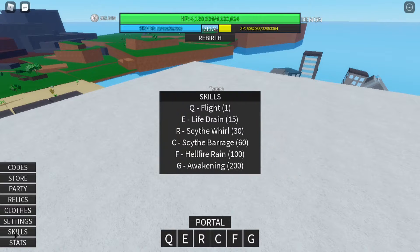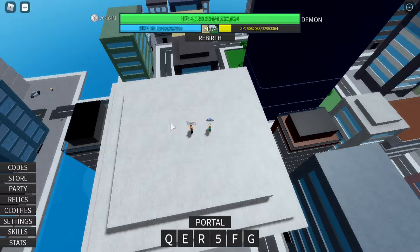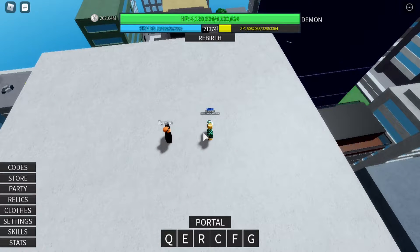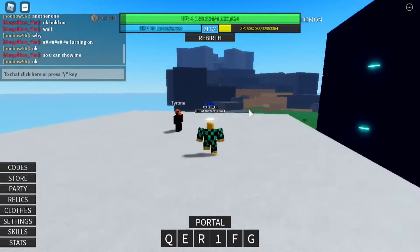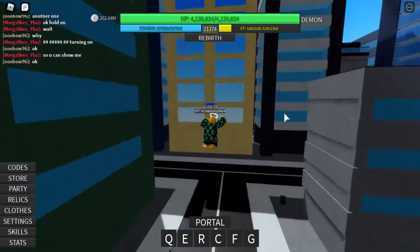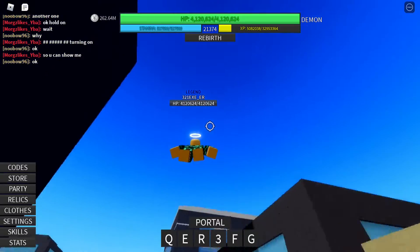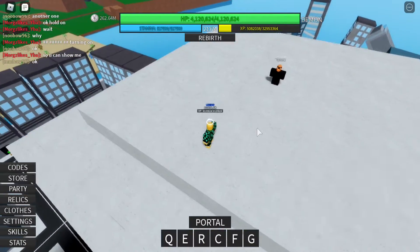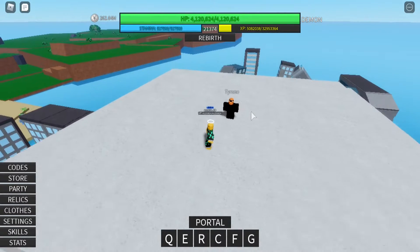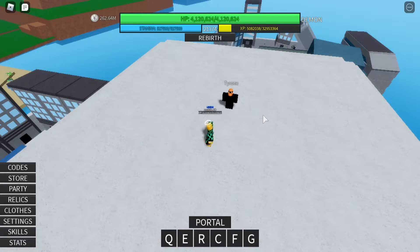Let's go to the next one, which is going to be the Scythe Barrage. You need to be level 60 to be able to use that. Go ahead and click C. It says here that it throws a barrage of Demon Scythes and deals AoE upon impact. When you click C, you're throwing Scythes. Even if you don't specifically hit your opponent directly, if the Scythe hits near them, you will still deal damage towards them. That is the Scythe Barrage — it's a damage skill.